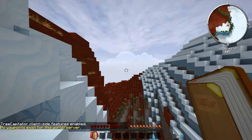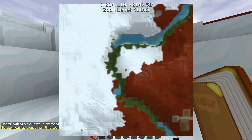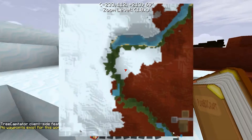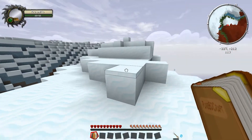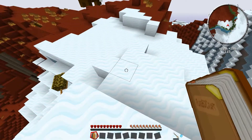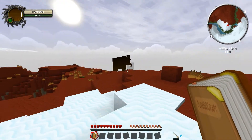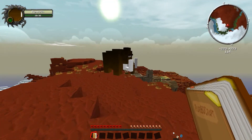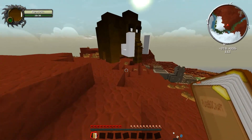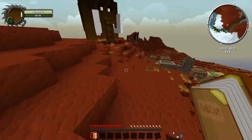There we go. Where did I spawn? Okay, so the first thing — oh wow, there's a mammoth! Oh shit! Okay, I'm gonna back up from you. I'm just gonna go over here to this village now.